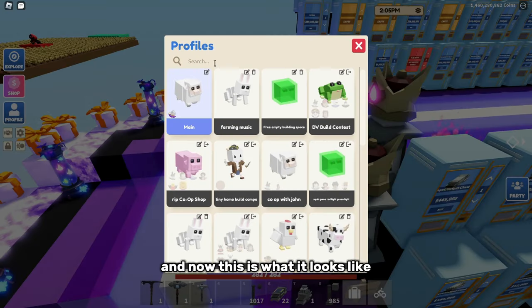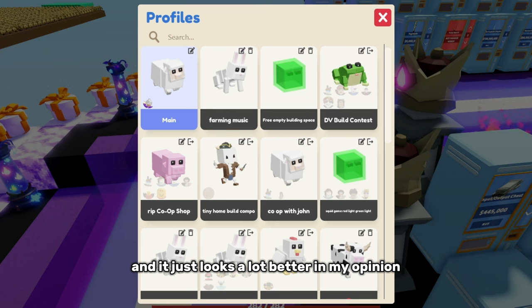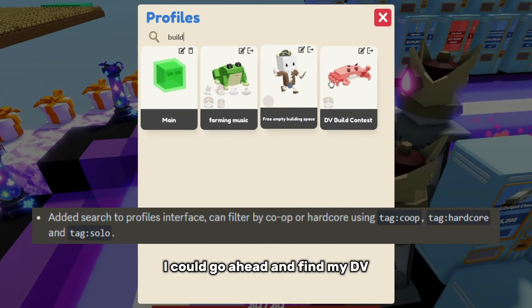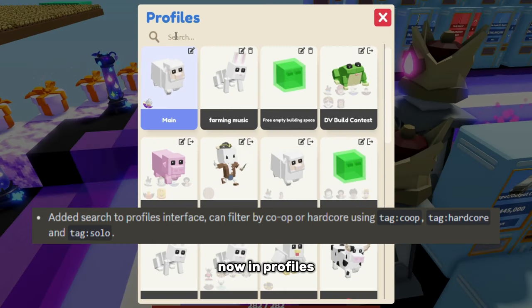The next UI area that's been changed is the profiles, and this is what it looks like now. It looks a lot more thinner and just looks a lot better in my opinion. You actually have a search bar now, so if you want to find one of your save slots — say, for example, build compo — you could find your DV build contest video or whatever you did there.